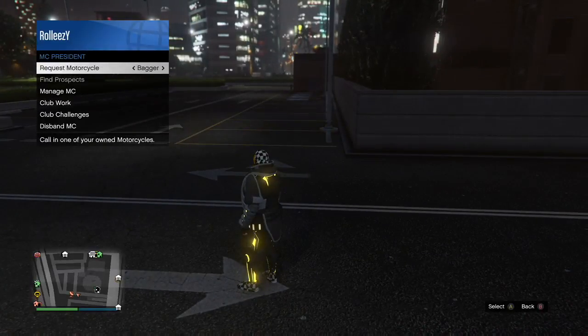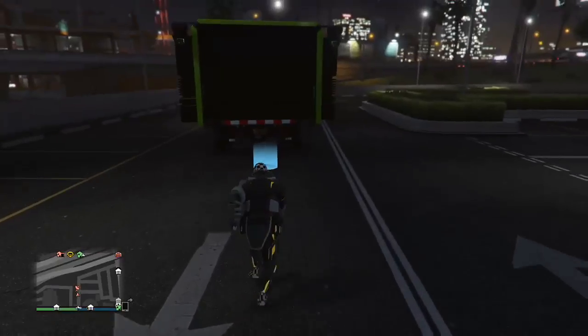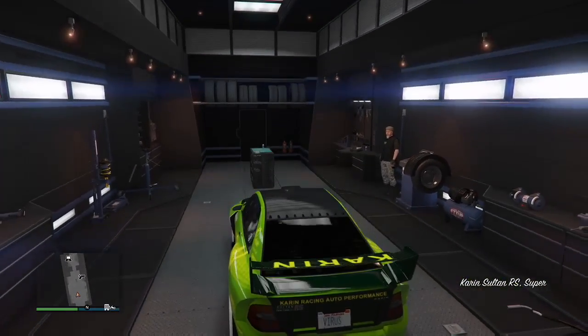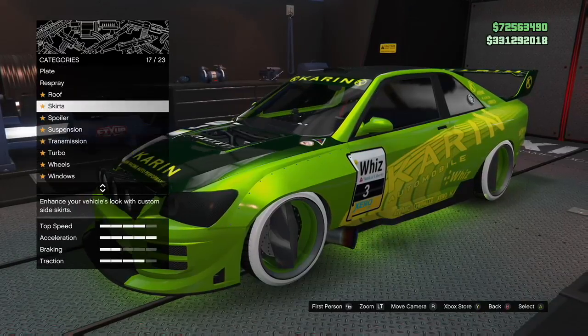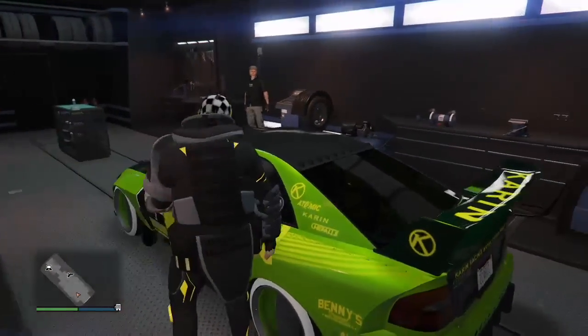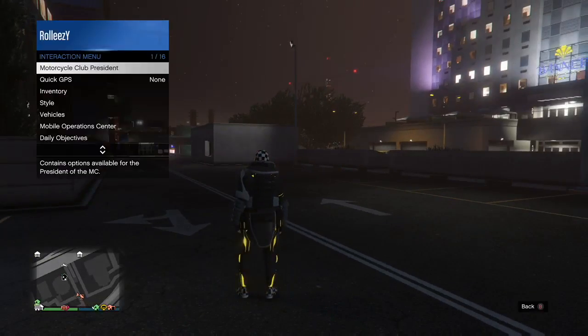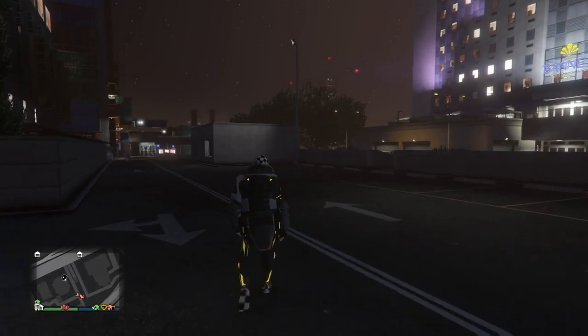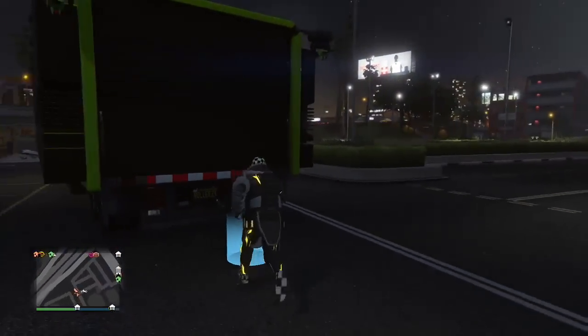Request another Fagio — it spawns out on the street, you can see it on the mini map. Now hop in the Sultan RS again, press right D-pad, modify the vehicle by going to plates and changing the plate. You can change the color and the plate — both work. Hit exit vehicle and go outside. You need custom plates for this — if you dupe a bunch of cars with the same plate they'll all be dirty. Custom plates can be tracked now, so I recommend having multiple plates.